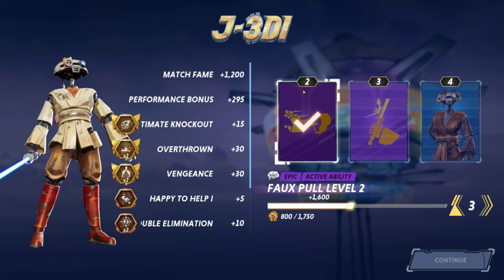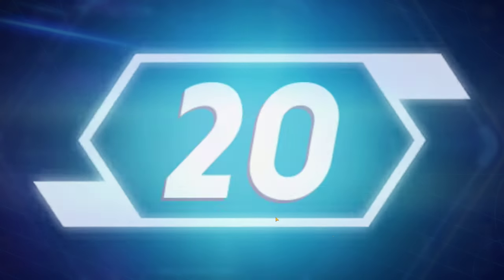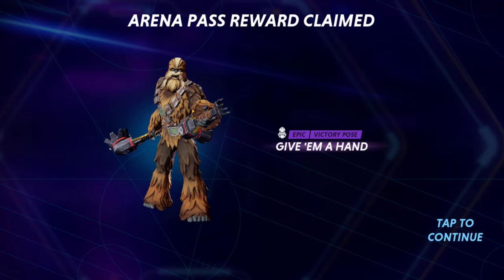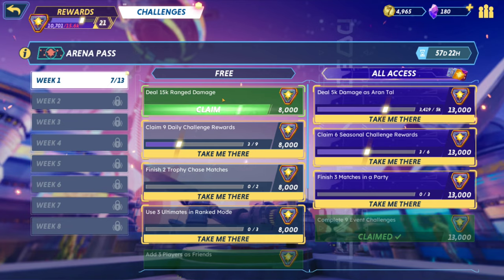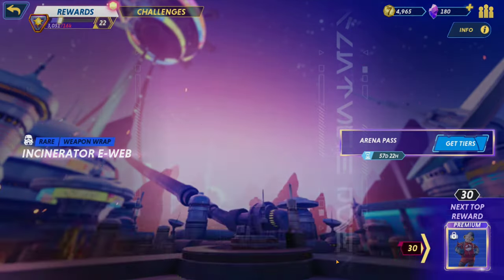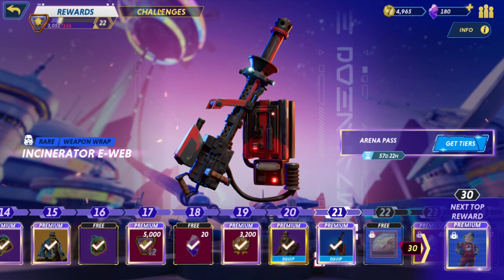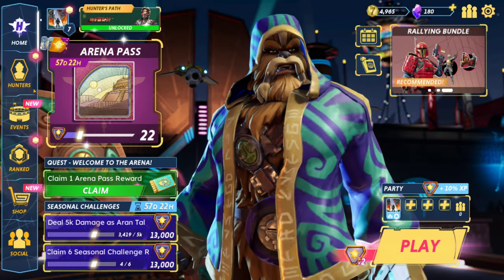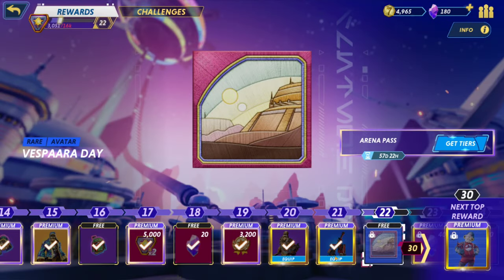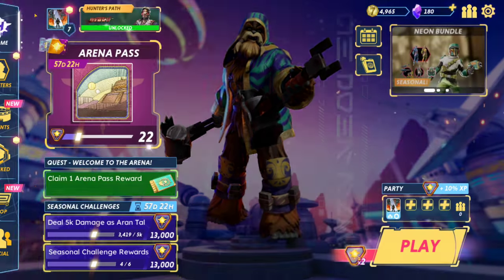We unlocked the Incinerator E-Web — oh, that's sick! You can equip it directly from the arena pass without having to go all the way back. There's a lot here now. We leveled him up, and since I don't have the characters available yet I can't really see what I have unlocked, but I can equip these items.